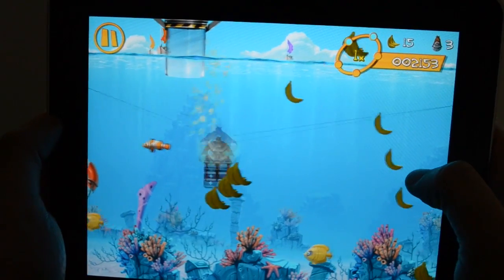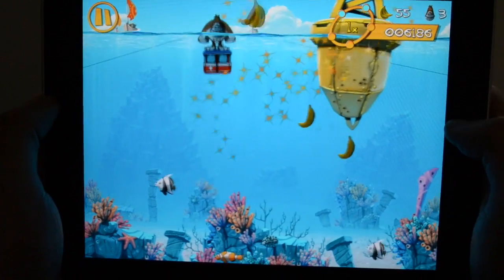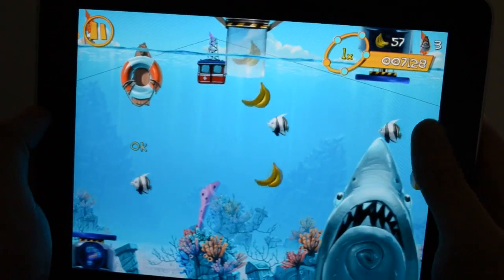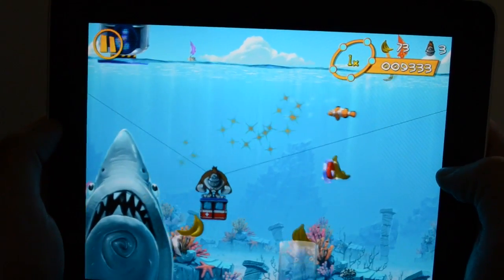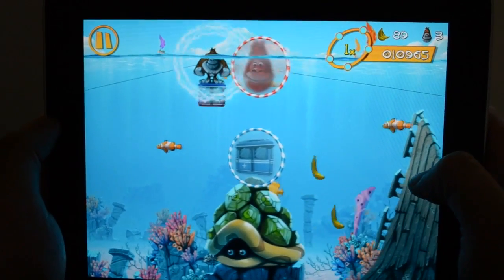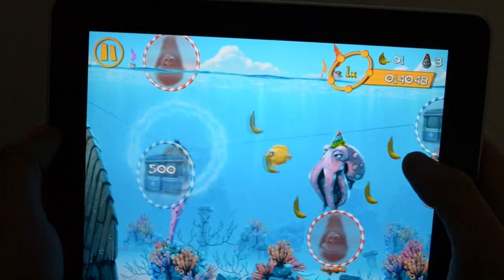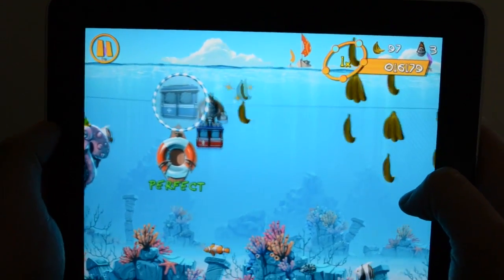Here we have a few more bananas to add to our collection. We'll bounce and collect these ones and dodge this water boy here. Each time an obstacle is successfully dodged, a blue orb will light up in the multiplier circle in the top right of the screen, as you'll see when we jump this shark. When the circle is completely blue, the player's multiplier level will increase, offering potential for a higher score. However, if the player crashes the gondola the multiplier will drop a level. So for the high score chasers among you, it is recommended that you get your bounce on and your dodging skills sharp.